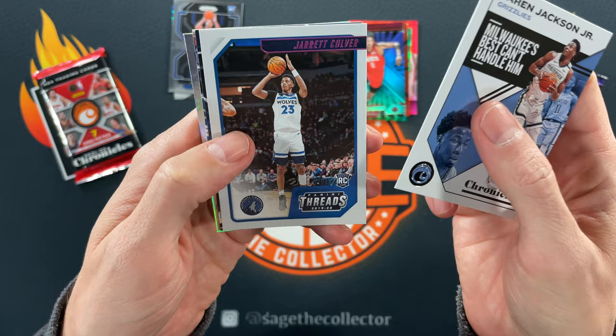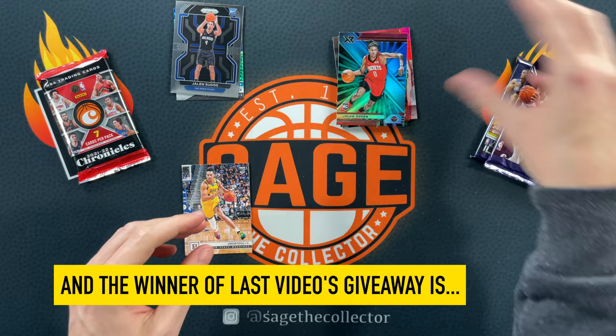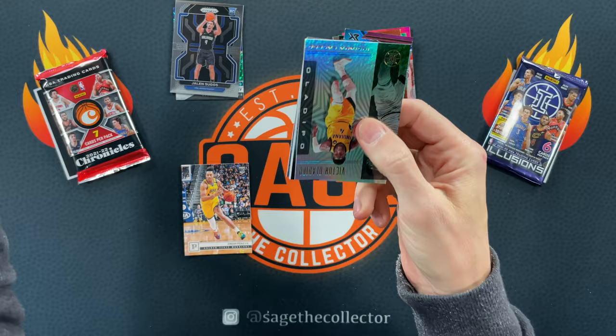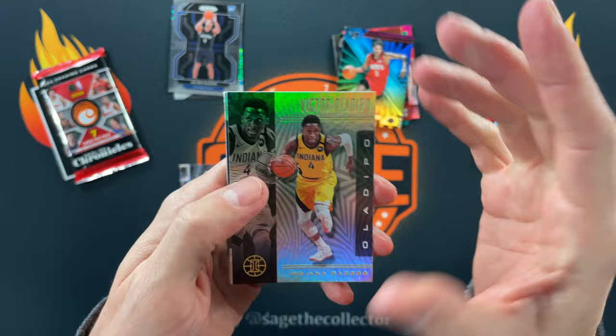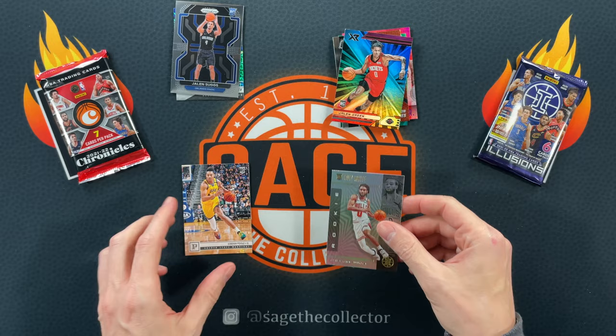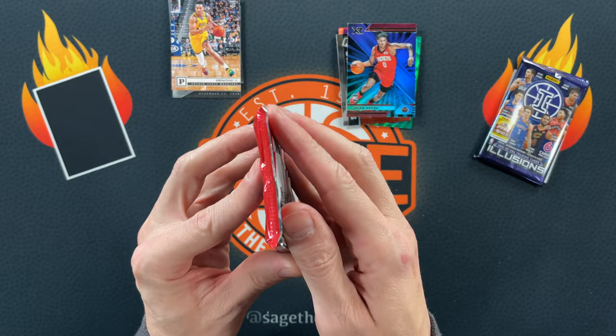Triple J pink — Jared Culver, Jordan McLaughlin, Jordan Pool rookie, and a Cam Johnson rookie. We're going Jordan Pool for sure. 2019 Illusions: Victor, triple J, KP, a green Jeff Teague, Carmelo, and Kobe White. I love you Kobe, but not happening — Jordan Pool moving on.